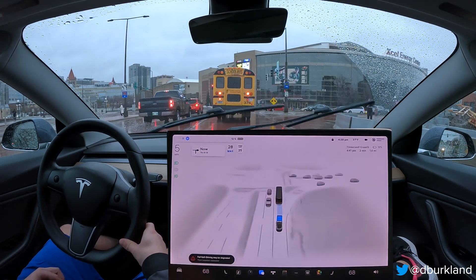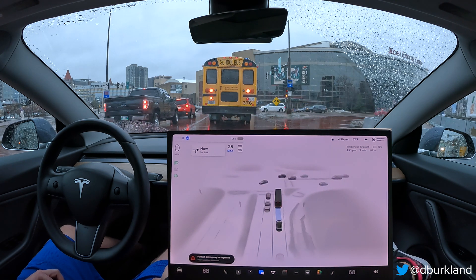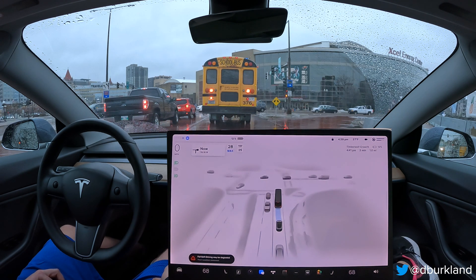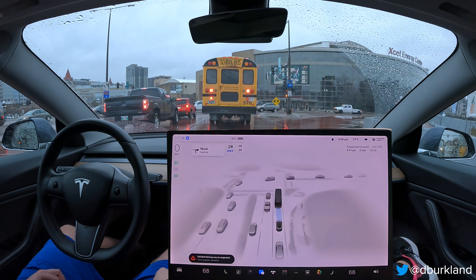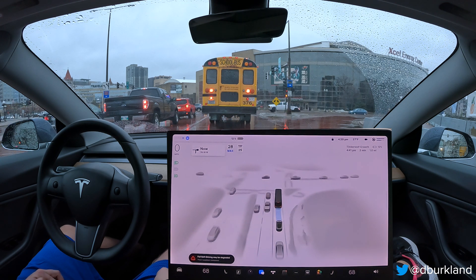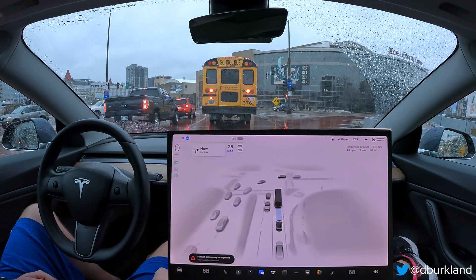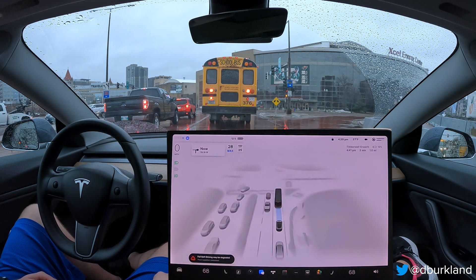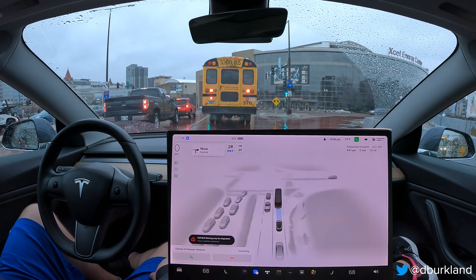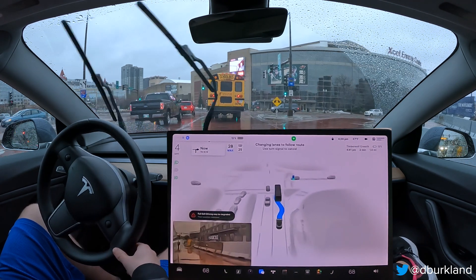There's plenty of room to fit us between here and this bus, but it doesn't seem to want to make this turn. I'm going to let it sit for now and see what it does. The nav still shows we're going to make this turn, so hopefully it understands we can still make it. There's maybe a vehicle length between us and the bus, and the car is still very cautious about getting any closer. This feels very conservative right now — let's see if it's going to make this turn. There it goes.